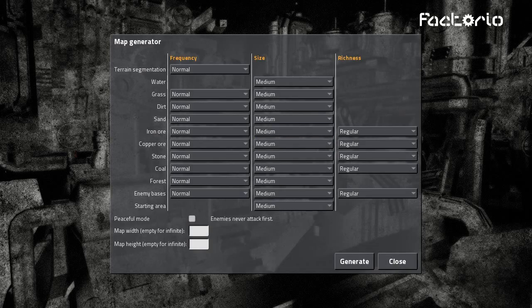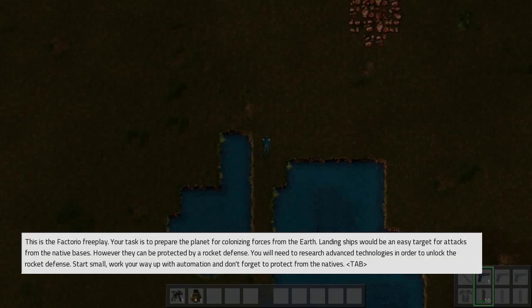I'm going to do new game, and I'm going to just leave everything standard and generate. So basically the idea is you've landed on this planet. This is the Factorio Freeplay. Your task is to prepare the planet for colonising forces from the Earth. Landing ships will be an easy target for attacks from the native bases. However, they can be protected by rocket defence. You will need to research advanced technologies in order to unlock the rocket defence. Start small, work your way up with automation, and don't forget to protect from the natives.